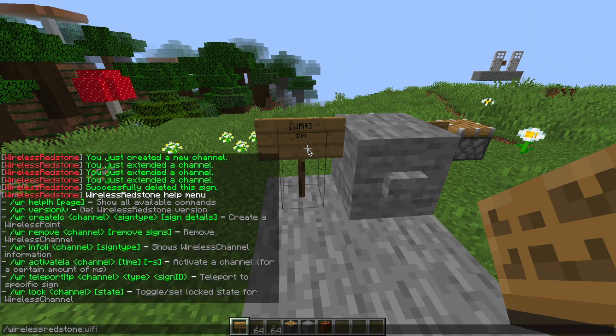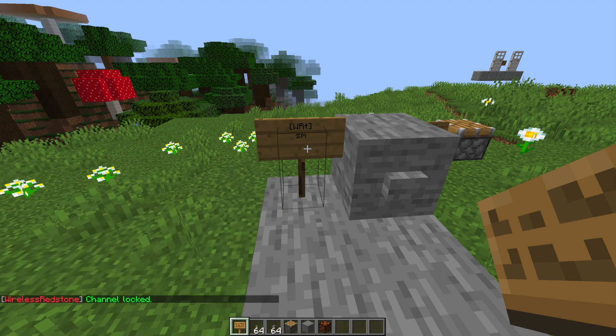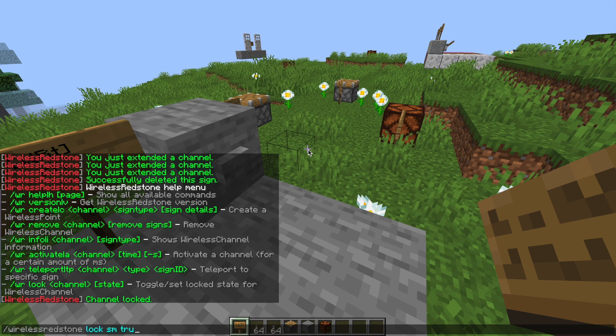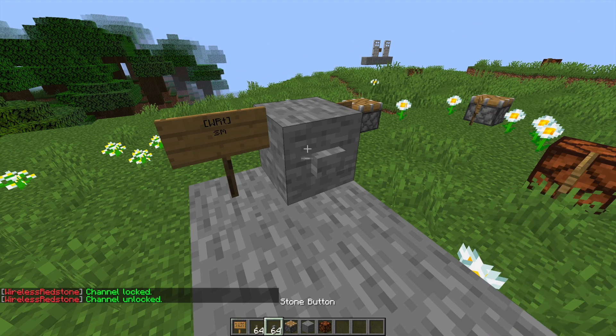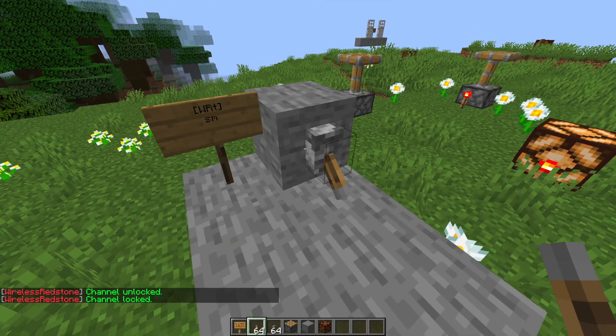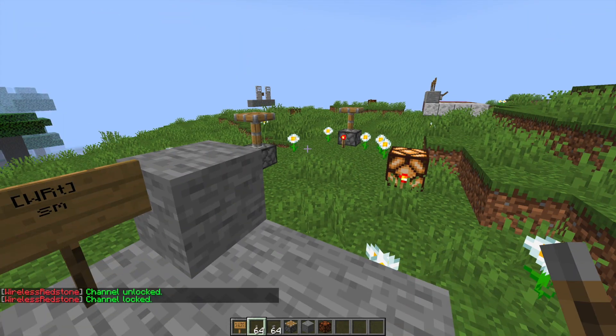If you do /wirelessredstone lock followed by a channel name, you can lock the circuit on or off. Here I've locked it off, so hitting the button does nothing. If I unlock it, turn it on, and lock it again, then destroy the lever, it will stay on permanently.